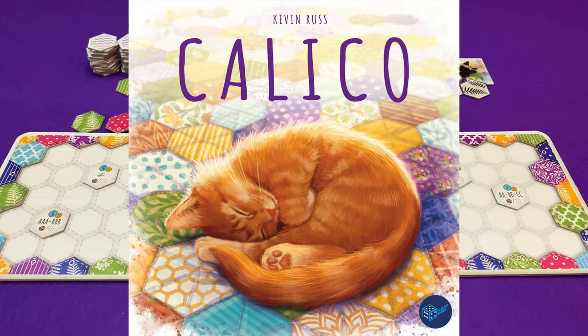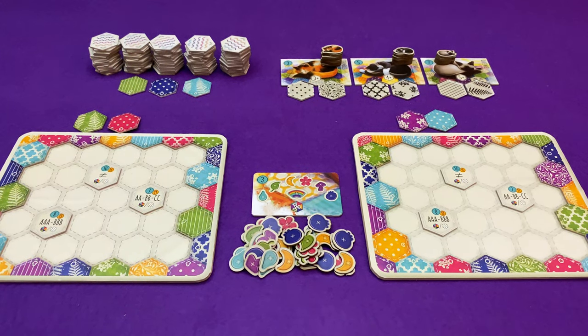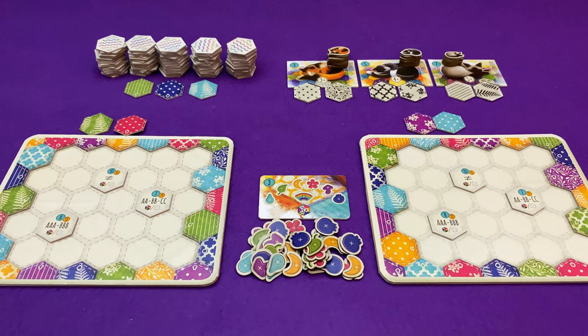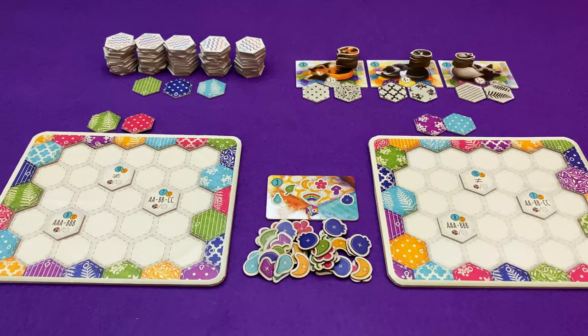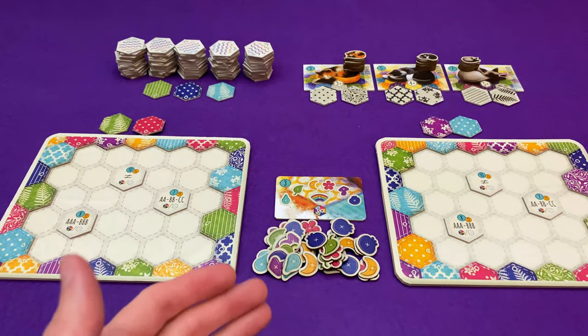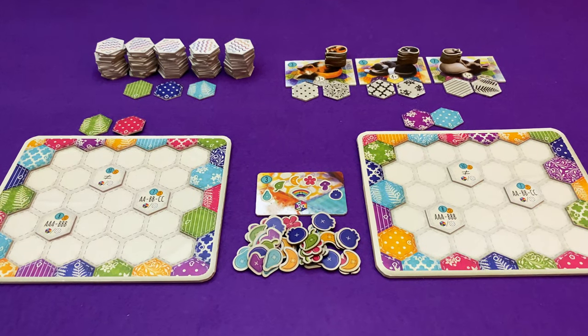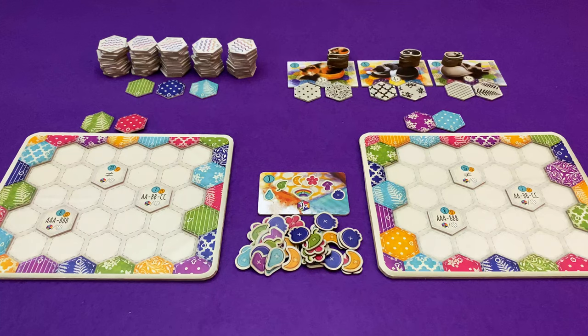Hi everyone, I'm Tom and today I'm going to be playing Calico, which is a tile-laying game about trying to make the fanciest quilt to attract the cuddliest cats. Whoever attracts the most cats and makes the best quilt wins. So this is on Kickstarter right now — you can check out the campaign page in the link in the description and see all the final stuff there. This is a prototype.